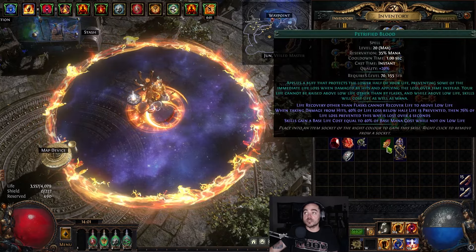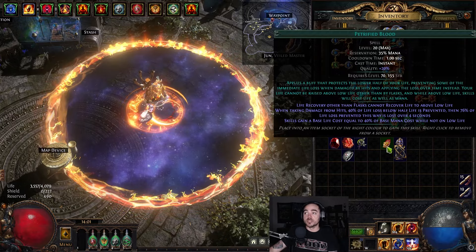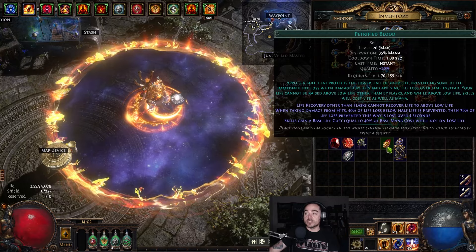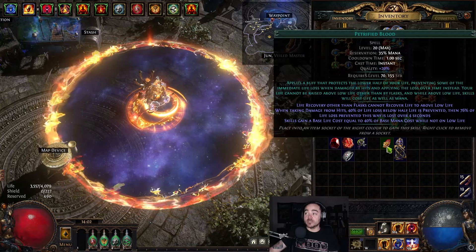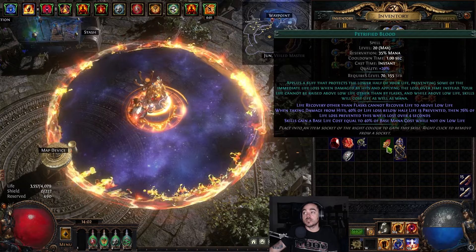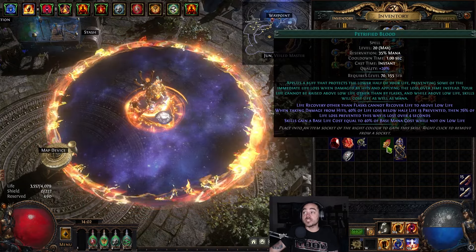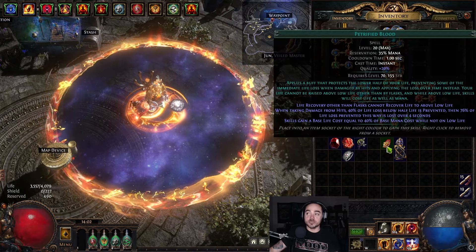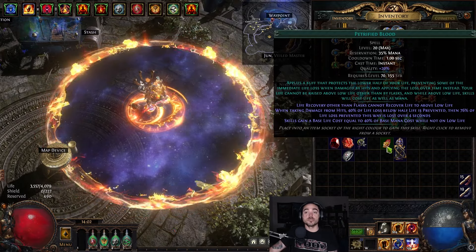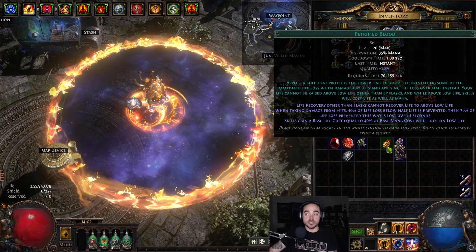To add to that and make it even better, you add Petrified Blood. What this does is when you take damage from hits, 40% of life lost below half-life is prevented — so you just don't take 40% of that damage. And then 76% of that remaining 60% is lost over four seconds, so your regen can kick in and you'll basically feel like you're never getting hit.